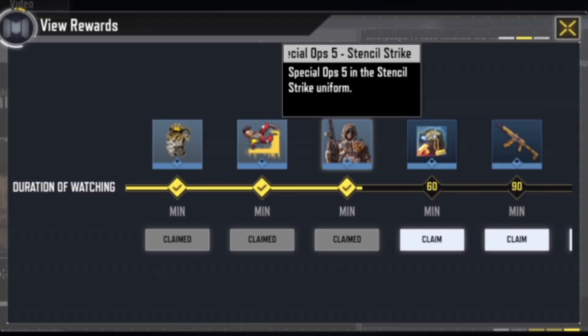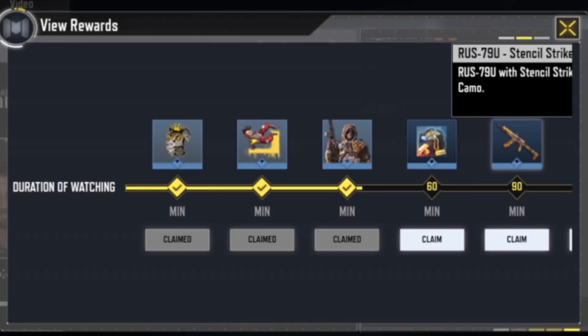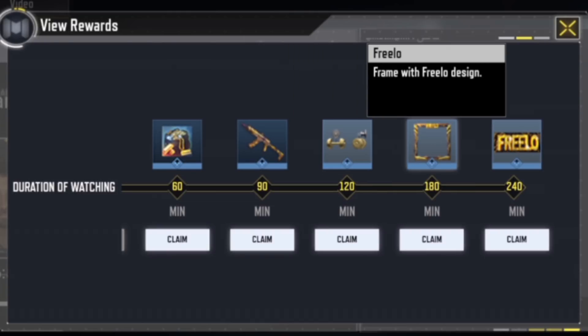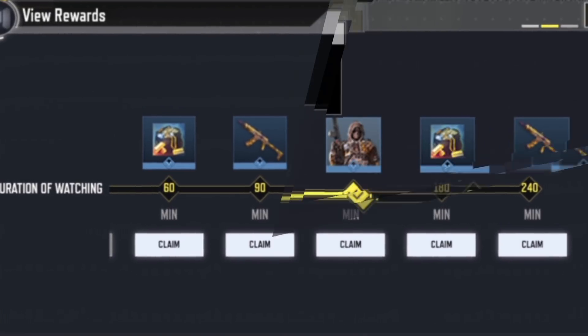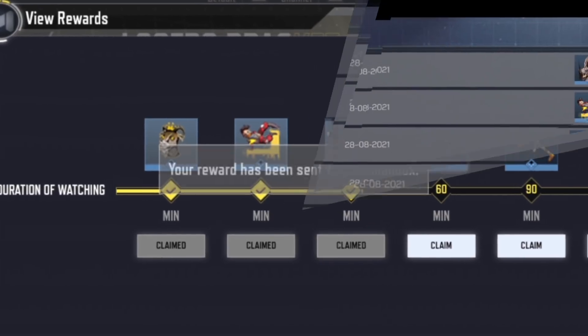To get Spec Ops 5 Stencil Striker it's going to be 45 minutes. The Money Stash avatar is going to be 60 minutes. The Rus Stencil Strike is going to be 90 minutes. The Worth the Wait charm is going to be 120 minutes. The Frelo frame is 180 minutes and the Frelo calling card is 240 minutes.